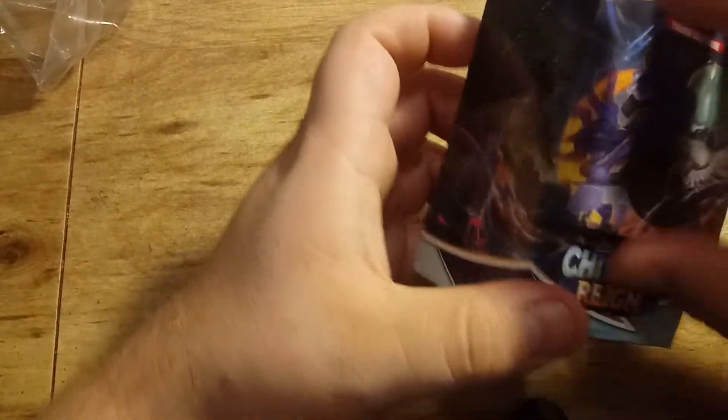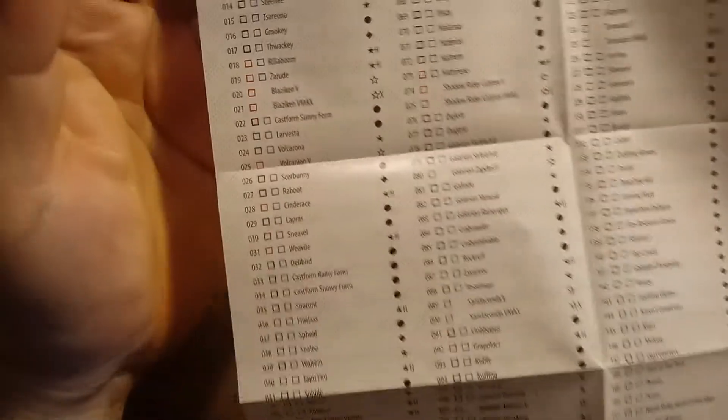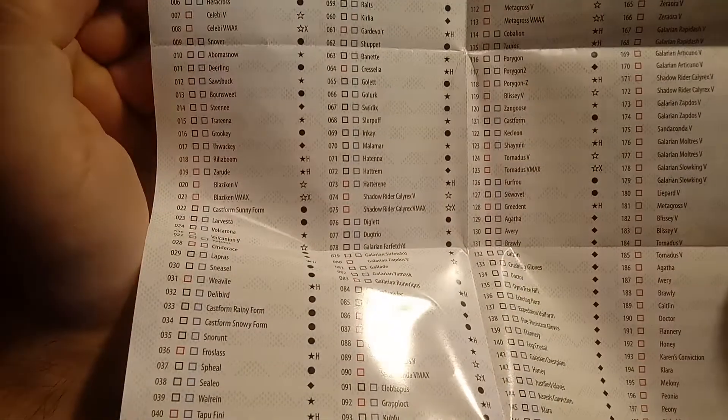If we figure out how the box opens without destroying it — there we go, it's a sleeve. Oh look at that, it's a collection list.